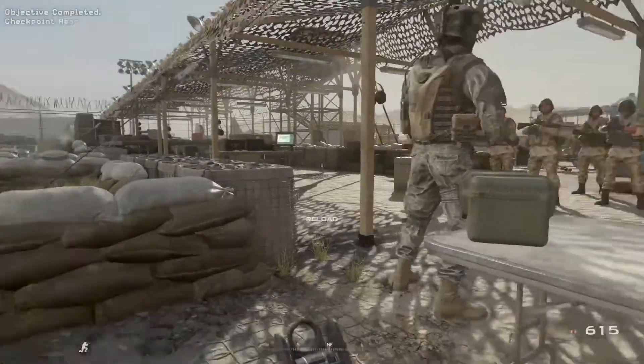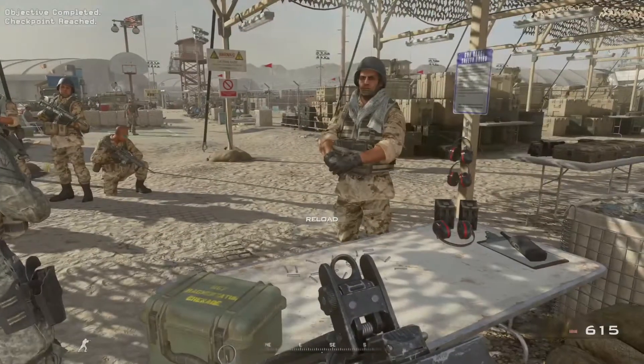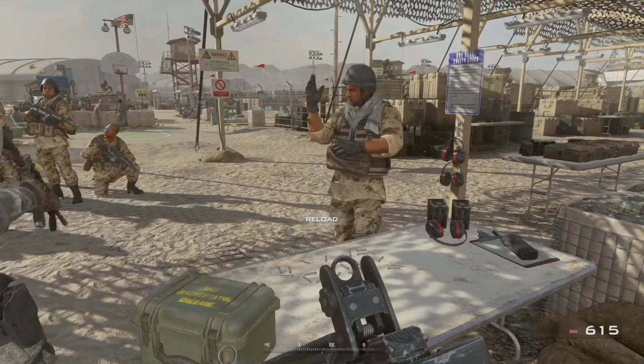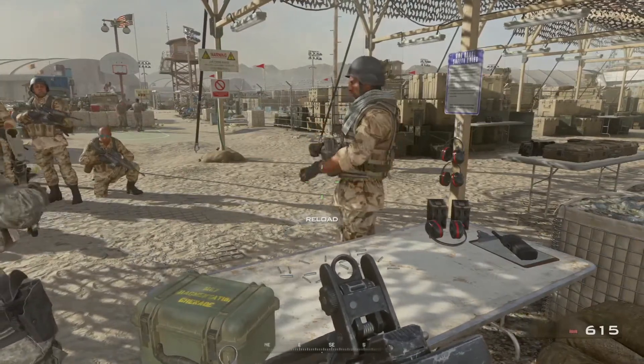Now that's how you do it. You want to take down your targets quickly and with control. Now if your target is behind light cover, remember that certain weapons can penetrate and hit your target. The Private here will demonstrate.